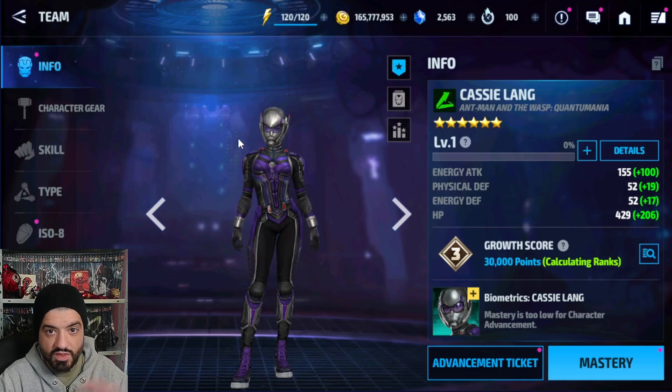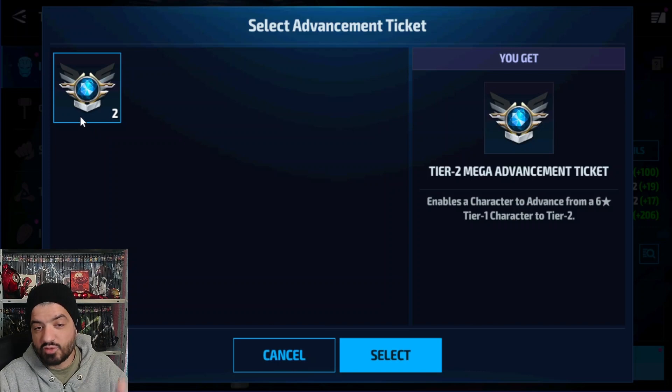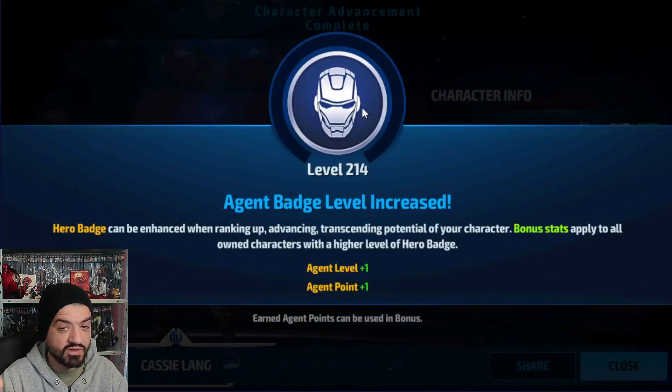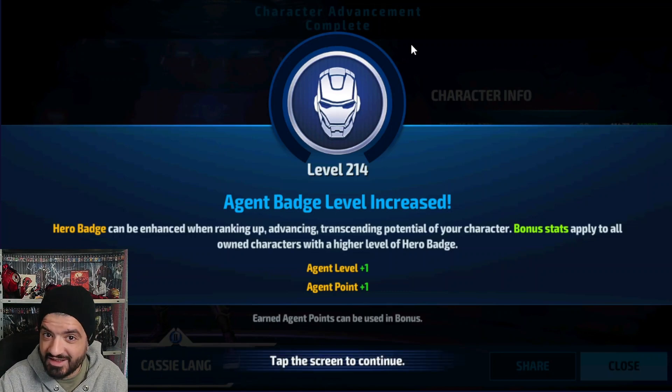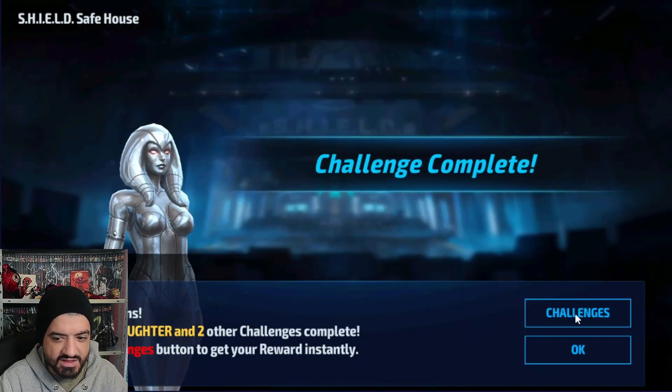You don't need to level her up or mess with mastery. Just get her to one-star, use rank-up tickets to reach six-star, then slap a Mega Tier 2 ticket on her. That way you skip having to buy bios from the subscription. I have two Mega Tier 2 tickets and I'm using one on her. I saw the movie and it was great — Cassie was fun — but she still doesn't really deserve much investment.